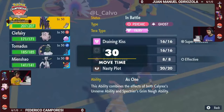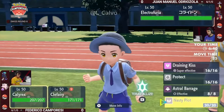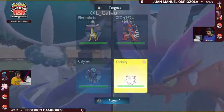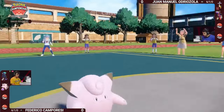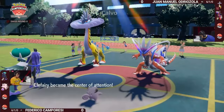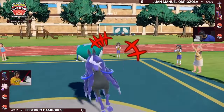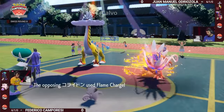Clefairy is actually a really strong partner because it can redirect any attack, make sure you get that Nasty Plot boost, and then you can start firing off attacks of your own. It's not super easy to just go for something like a Thunderclap here, and there's not really a whole lot that is going to be super effective into this particular Pokémon. So Federico on this first turn feels very safe to go for Follow Me and Nasty Plot to get this Shadow Rider up and running. But what does Juanma decide to do?